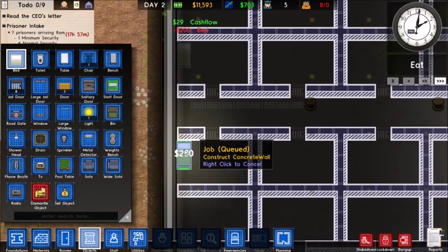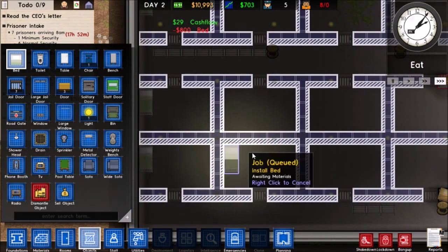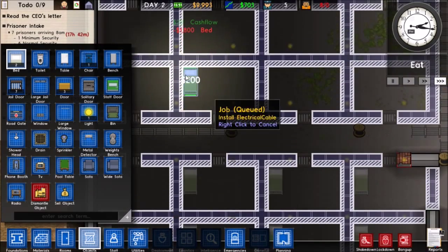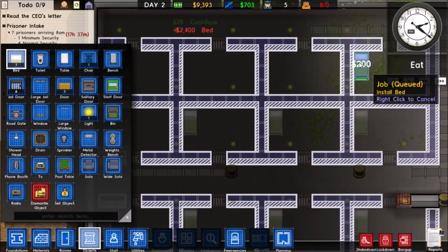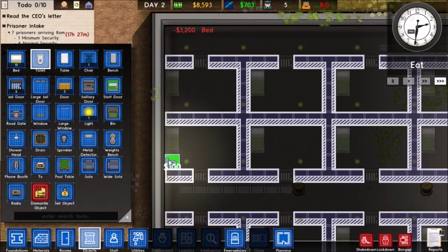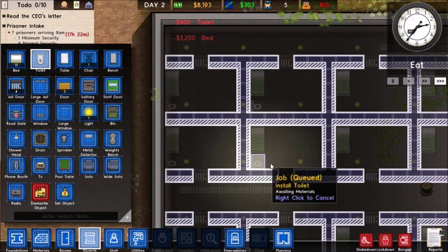We'll put the beds on the left — boom boom boom boom — and then we'll have our toilets right next to the beds.